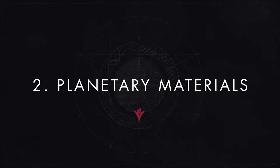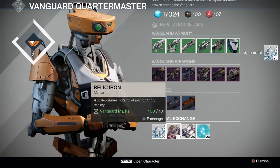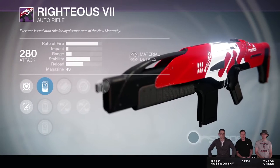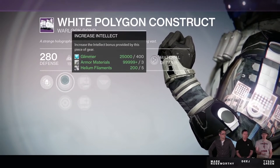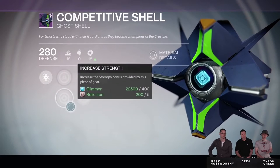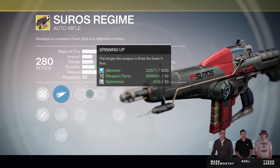Number two: Planetary Materials — Spirit Bloom, Spin Metal, Relic Iron, and Helium Filaments. Since we will be attaining mostly all new gear as we progress through the Taken King campaign and the Taken War endgame, you will quickly find that Planetary Materials can become a scarce commodity if you don't stockpile them now. With all the different things you can spend Legendary Marks on in the Taken King, like Ghost Shells and 2.0 Exotics, the last thing you want to do is spend them on Planetary Materials.